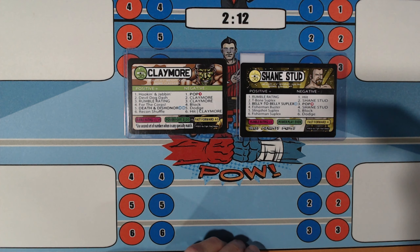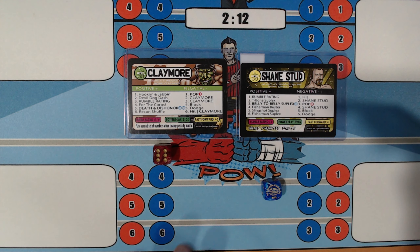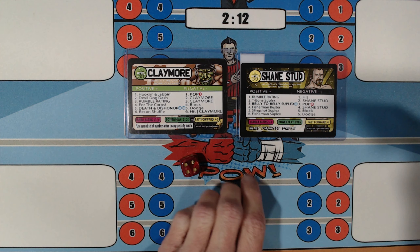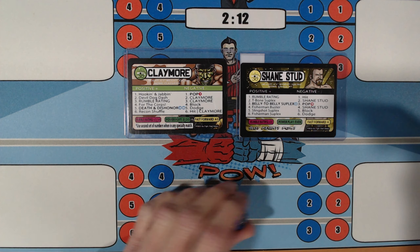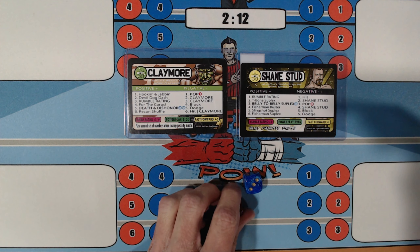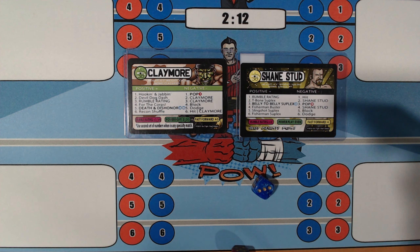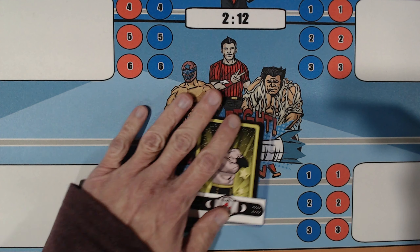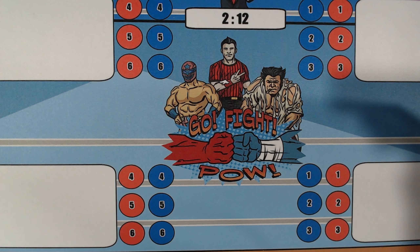1 — Rumble Rating; they're both plus 3s. That's going to be Claymore going on offense. 6 — Recon Shuffle; 5 — Block. 4 — For the Core; 5 — Block. 6 — Recon Shuffle; 4 — Shane Studd goes on offense. 3 — Belly to Belly Suplex; Claymore's got to avoid a 1 and a 3; he gets a 3. He needs a 2 to stay in this one — and he doesn't get it. Your winner, and the top of the D bracket now at 3 and 0 with 9 points: Shane Studd.